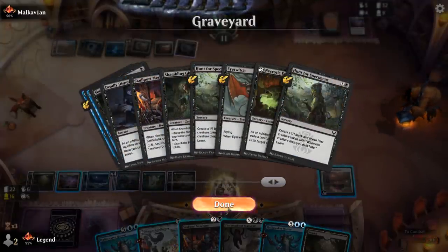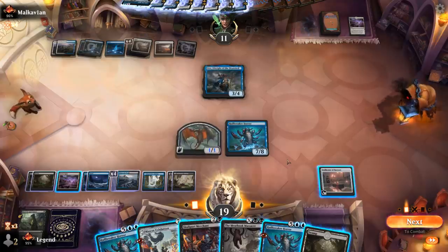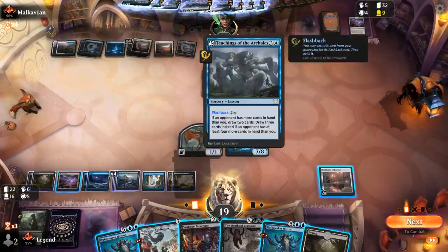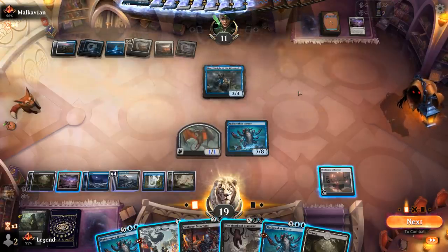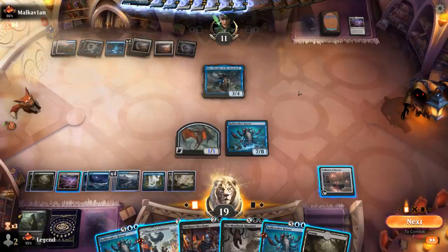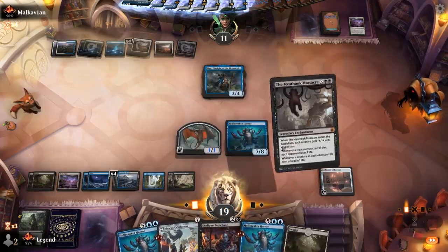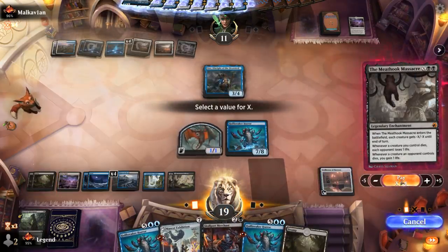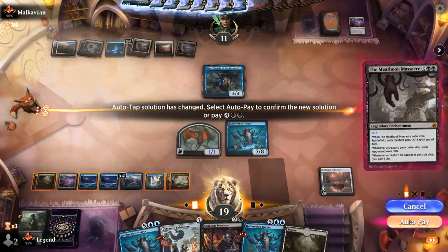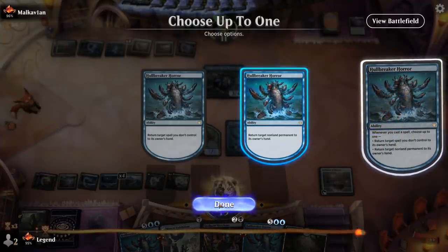So what's next? I'm out of big creatures to reanimate. Could always Meat Hook Massacre for four to try and kill Lier, which would probably have my opponent respond with Into the Roil — their own Lier. But then I still have Meat Hook Massacre in play at least, which can start draining them. Our opponent won't be able to counter this because Lier's in play, avoiding any counterspells.